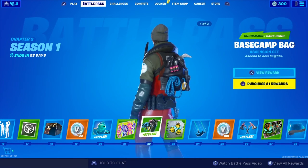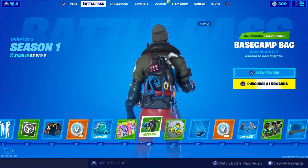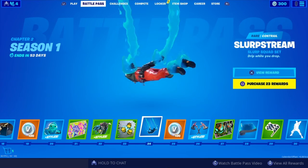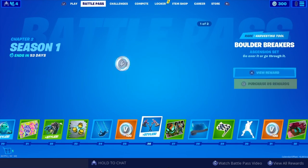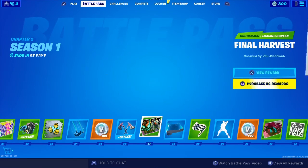Another loading screen. Basecap Bag back bling — not bad, not bad, it's cool. Bees spray. Ooh, a new contrail — that's a pretty cool contrail. Slurp Stream. More V-Bucks. Boulder Breakers harvesting tool — same styles as the last ones, more styles. Another loading screen.